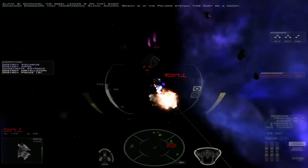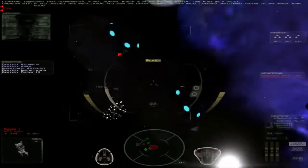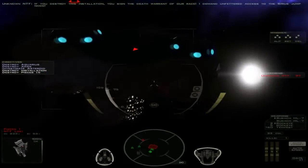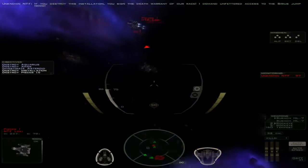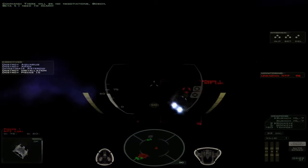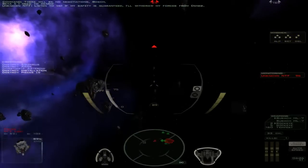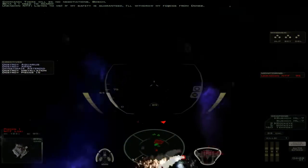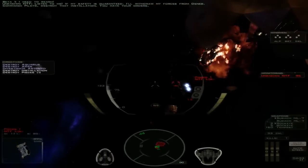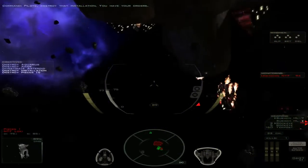To destroy this installation would assign the death warrant of our race. I demand unfettered access to the Sirius jump node. There will be no negotiations, Bosch. We need to re-arm. Listen to me — if my safety is guaranteed, I'll withdraw my forces from Deneb. Pilots, destroy that installation. You have your orders. He means business — he's not joking around. He wants us to blow that thing up.